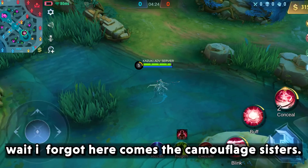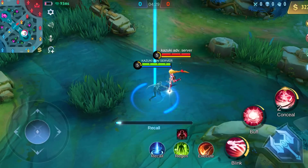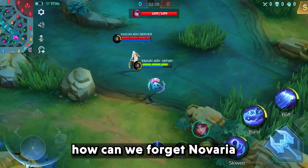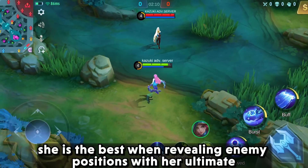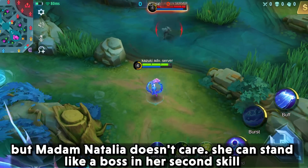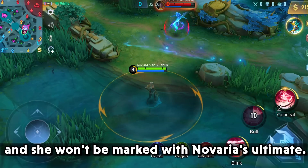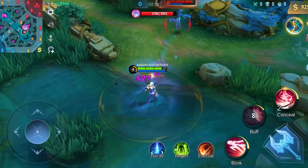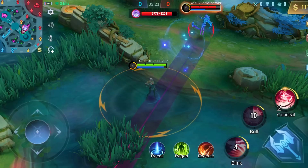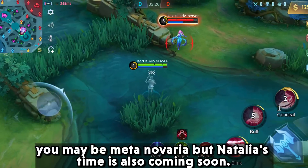Here come the camouflage sisters. How can we forget Noveria? She is the best when revealing enemy positions with her ultimate. But Madam Natalia doesn't care. She can stand like a boss in her second skill and she won't be marked with Noveria's ultimate. The same applies to Noveria's first and second skills.